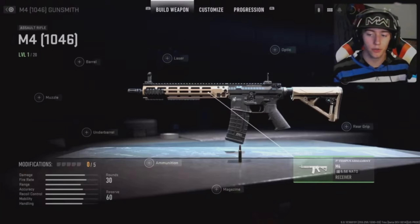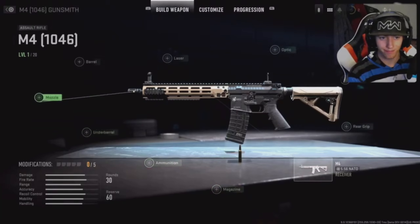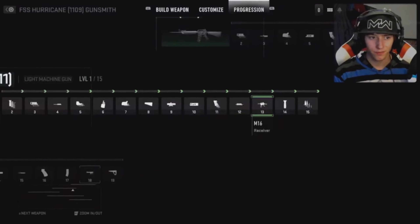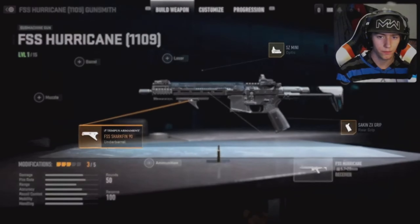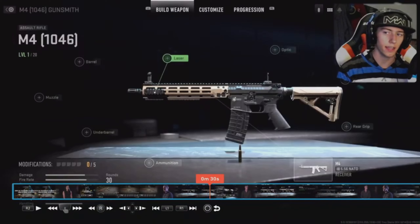The receiver is really cool. Not only can you change the stock, optic, etc., but this extra slot — the receiver — unlocks a platform or family of weapons. Once you unlock a receiver within your first weapon, you unlock another weapon in that family. And the modifications you had on the previous weapon now work on that one too. Each separate receiver has its own unique progression.